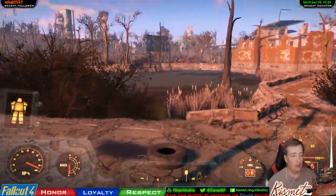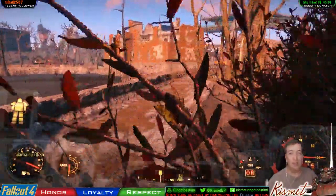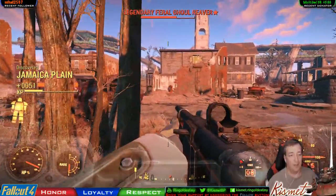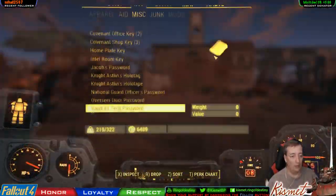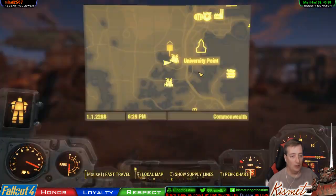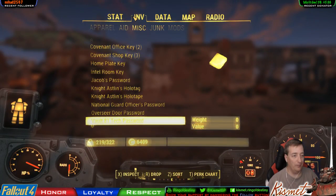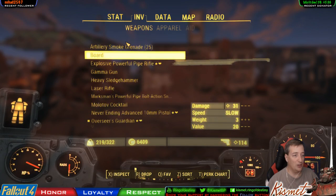Let's go over here to Jamaica Plains. Now this is one of the smallest settlements you can get. Hold on, I got an idea. Let's check again. Let's go to the radio. We're going to turn on Radio Freedom, and we're going to try again with our distance check.